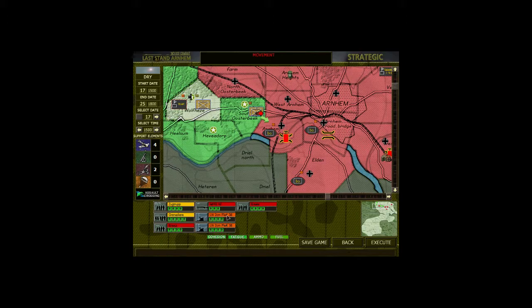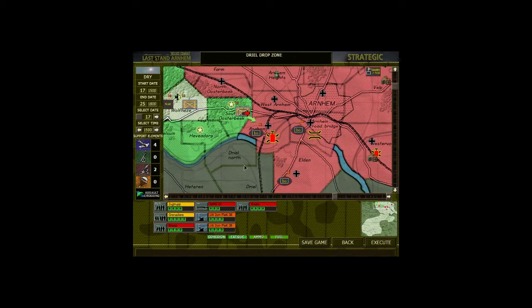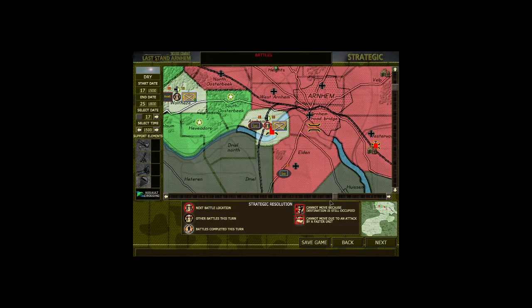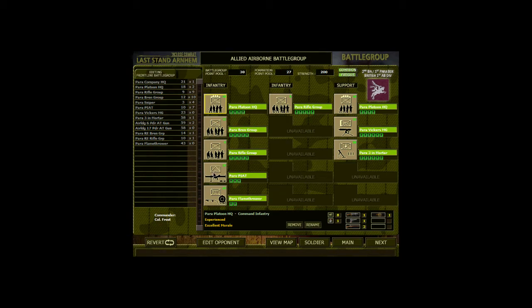These 20mm autocannons are extremely dangerous to infantry, as well as the MG-42. The rifle teams themselves are obviously a threat as well, but nowhere near those heavy weapons. Normally, historically, you would not be able to tailor your battle group as I am doing here — you would have options on your weapons platoon but not on your infantry, because they had a set pattern. In this case, however, we are going to take advantage of the Royal Engineers with us. That gives me a Royal Engineer Bren team and rifle team — they carry explosives that should be useful.